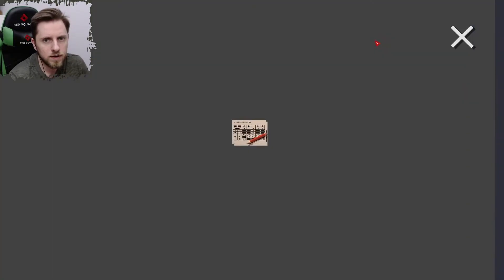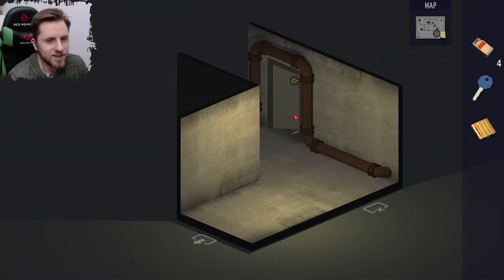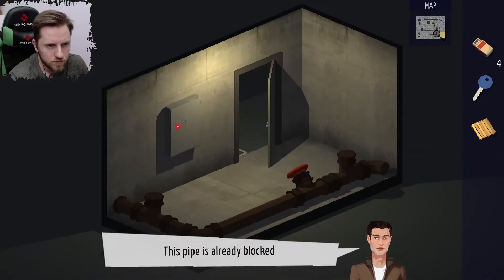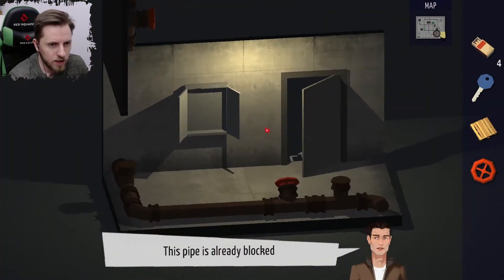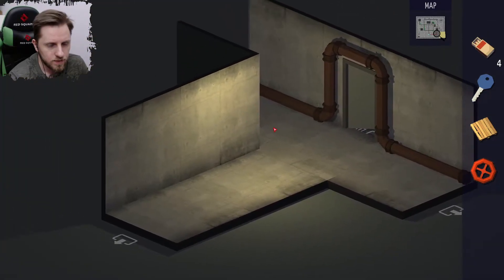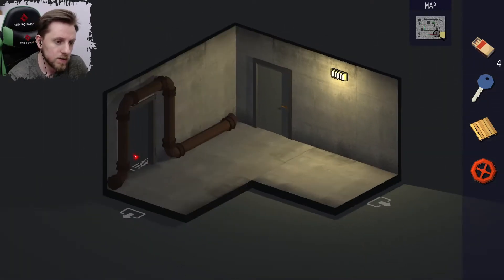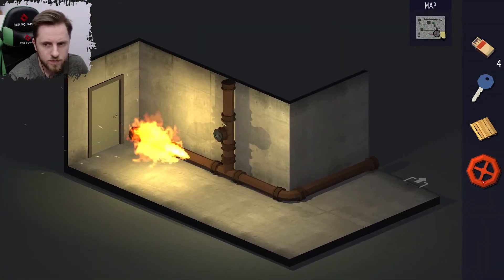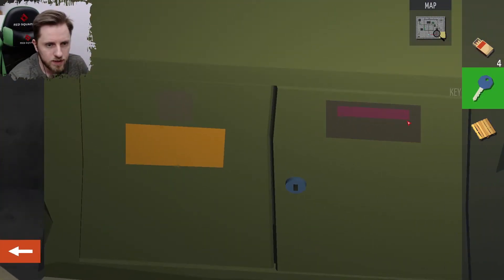Oh! Nice, we did it right. Block it all. Oh — a wolf is in here. Yeah, every room must be checked from every angle. That's the golden rule of this place. This door is closed and it's not a blue handle. Back, then here. The pipe is already blocked. Oh, a blue key! There it is.